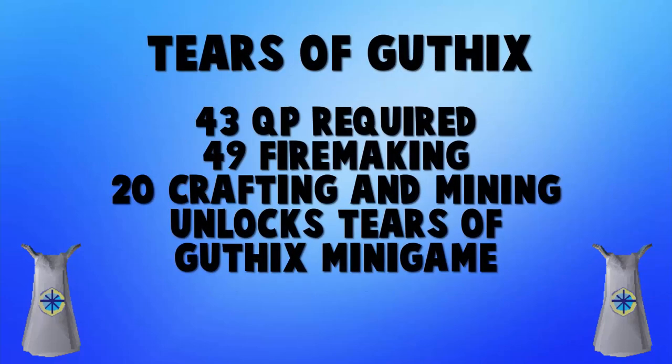Now for two quests that require a little more: Tears of Guthix. You'll need 43 quest points, 49 Firemaking, 20 Crafting, and 20 Mining. Once you have those, the quest takes about five minutes. It unlocks the Tears of Guthix minigame, which you can do once a week for a decent amount of experience in whichever skill you have the least experience in — helping you level up skills you don't enjoy, making the game more enjoyable in the long run.